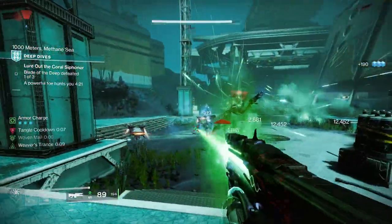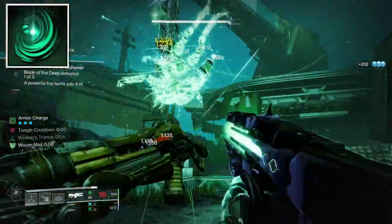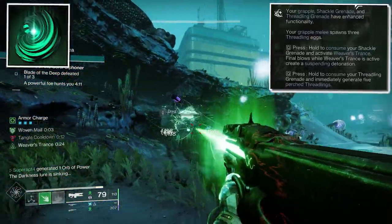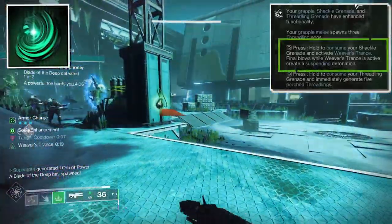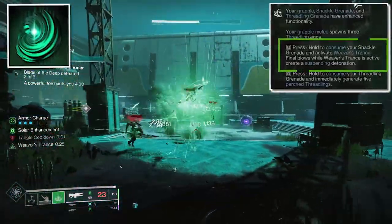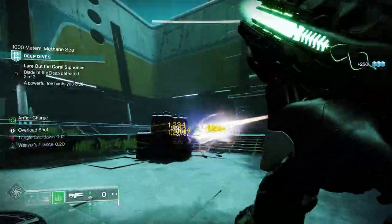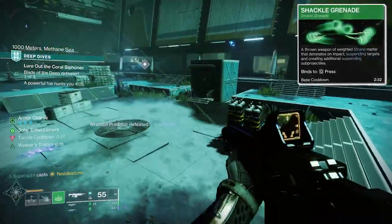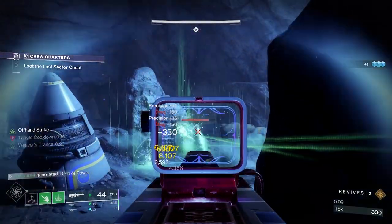We already explained what the new strand aspect does. Now let's talk about the second strand aspect: Mindspun Invocation. It gives all of your strand grenades enhanced functionality. Using the shackle grenade — when you consume it, it activates Weaver's Trance. Final blows while Weaver's Trance is active create a suspending detonation, so every kill suspends nearby targets around that dead enemy. You'll mostly be consuming your shackle grenade instead of throwing it. And to spawn tangles more often, you need Threadling final blows to create a tangle.